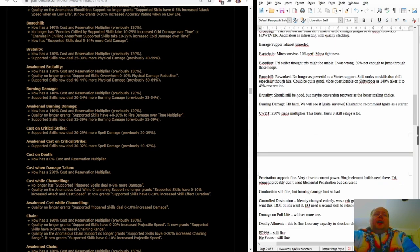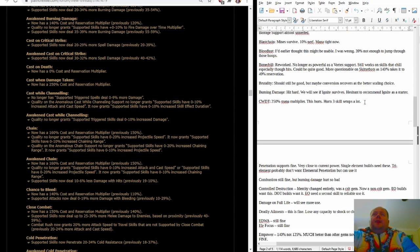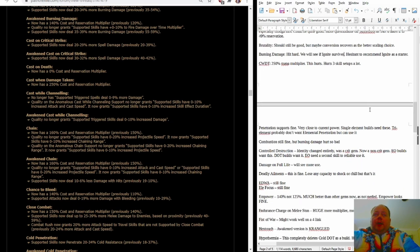Cast When Damage Taken has a 250% cost and reservation multiplier. This really hurts skill setups that have three active gems linked to Cast When Damage Taken. It has less of an impact on builds that have only one thing maybe supported by it — for example, Cast When Damage Taken linked to Molten Shell linked to Increased Duration is not really going to feel this change. But if you have Cast When Damage Taken linked to Molten Shell and some sort of retributive damage skill or a curse, those changes are really going to hurt.